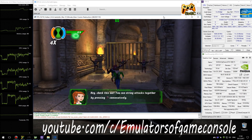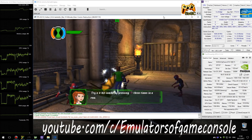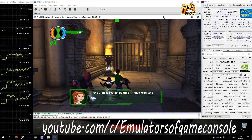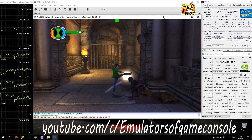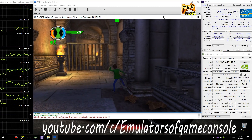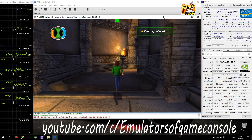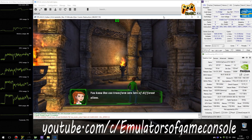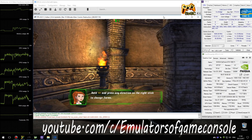Check this out — you can string attacks together by pressing the square button consecutively. Try a three-hit combo by pressing the square button three times in a row. Ben can transform into lots of different aliens. Hold L2 and press any direction on the right stick to change forms.